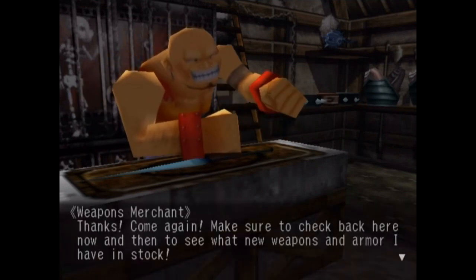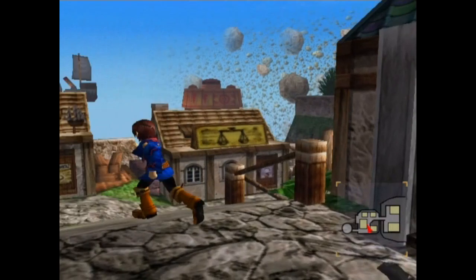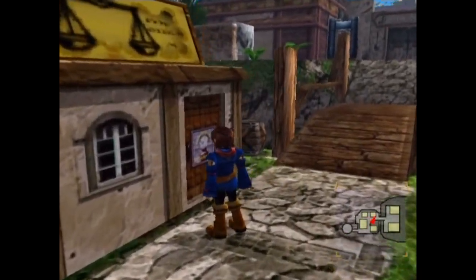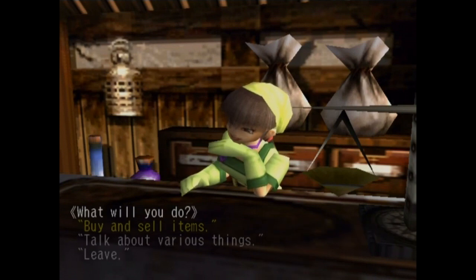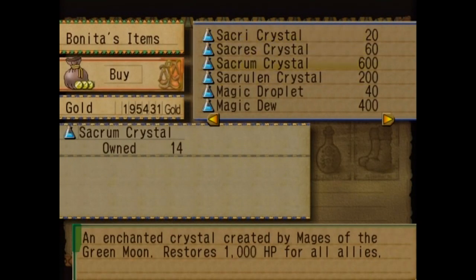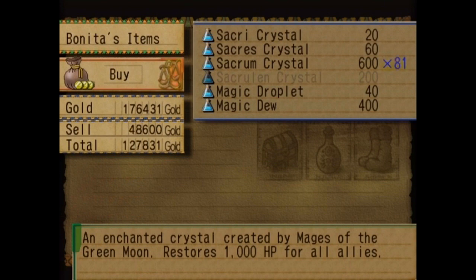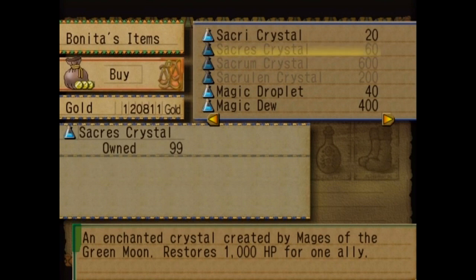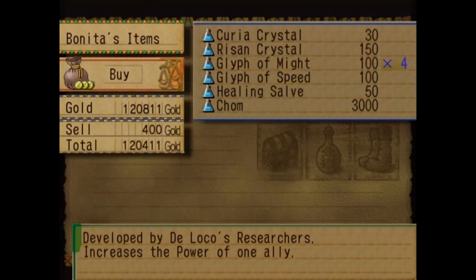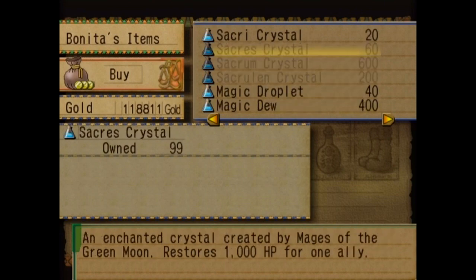Alright, that's all for the weapon shop. Let's make our way to the item store — we should be able to get a pretty good stock of stuff here. They sell pretty much the most advanced healing crystals we can get. They have Sacrum, Sacrace, and Sacralin, so I'm pretty much going to stock up on most of these. We have so much money at this point, I might as well max out my stock — some of the Sacrum Crystals can be really expensive, but with this stock I can probably finish out the game. I'll fill up on 99 of all those, buy a few more Rising Crystals, and we can also get Chalms.